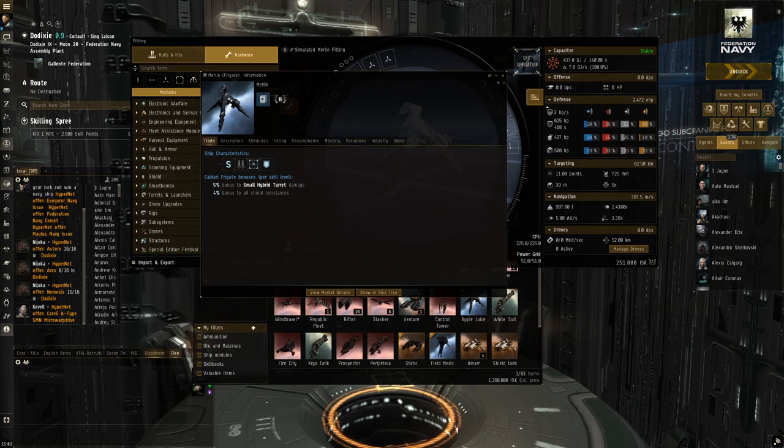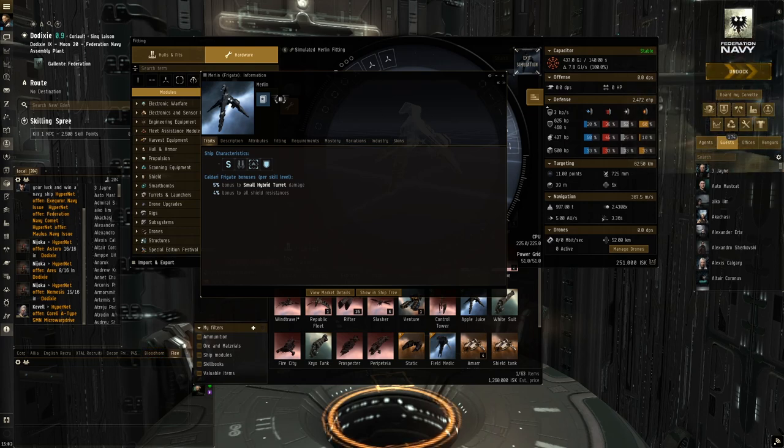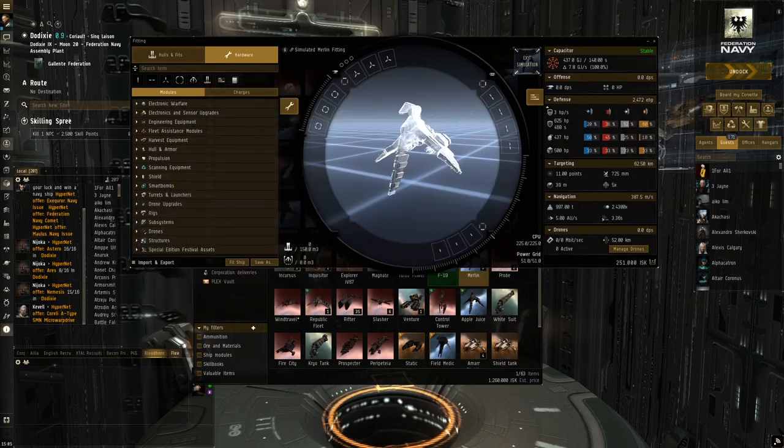The other thing you need to consider when fitting a ship is what are some of the weaknesses and strengths. One of the weaknesses of the Merlin would be to neut it out, as the hybrid turrets do use capacitor to run. They also have a close range — you've got to be really close with the blasters. Since this is a frigate, it's a bit weaker in general, but benefits from being small and fast — it will mitigate damage with its speed and can warp out faster due to its faster align time, which can save you from gate camps.